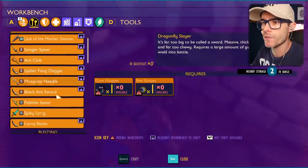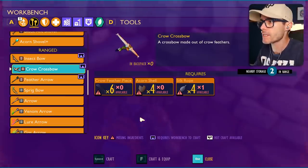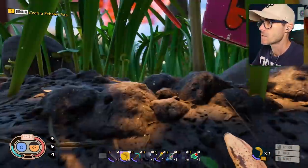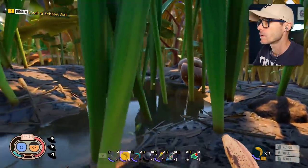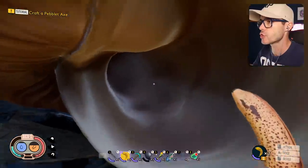So what do we need to craft? Crow crossbow needs a feather piece, acorn shell, and silk rope. There's normally some feathers over this way, let's go check them out. Six feathers is how many I need. Oh, there's a snail - it's not a real snail, it's just a shell.